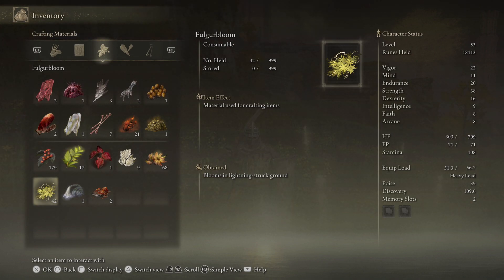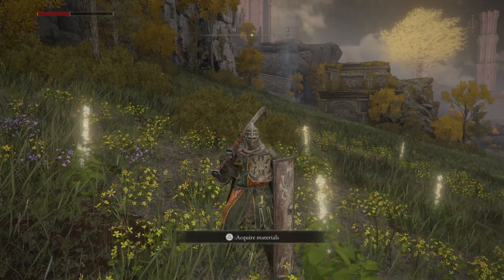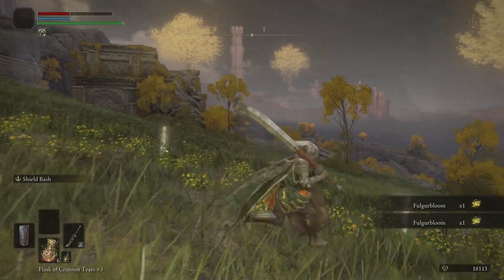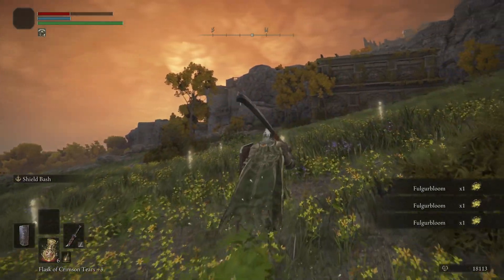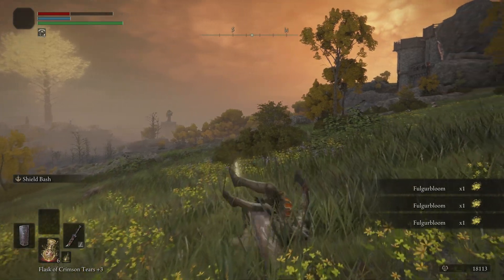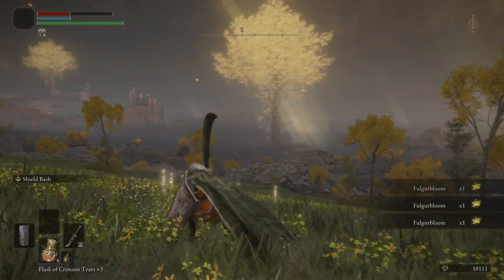Today we're looking at where one can find lots of Fulgur Bloom — it looks like this on the outside, and it's this location right here. We simply need to walk out and acquire it. If one notices, there is a lot of lightning in the area, and the question is: what location is this on the map?